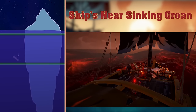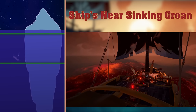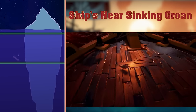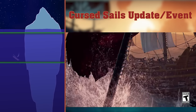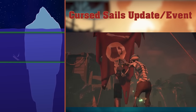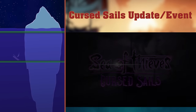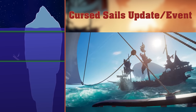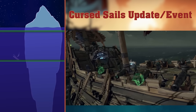Ships near sinking groan. Sound is important in video games and Sea of Thieves is no exception. The creaking of your ship is a good indicator that you should probably bail the ship. If you're deaf, you can look out for rats on the deck. Cursed Sails update and event. This update added skeleton ships, cursed cannonballs, the brigantine, and alliances. It also featured a time limited quest where you would sink a skeleton ship at a set place in time. Also, some lore related stuff happened — basically, this lady turned into a skeleton and built Reaper's Hideout or something.